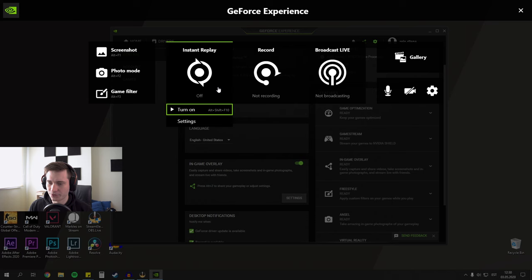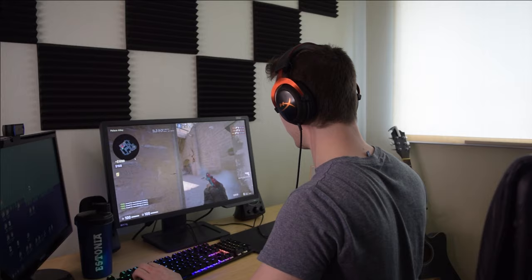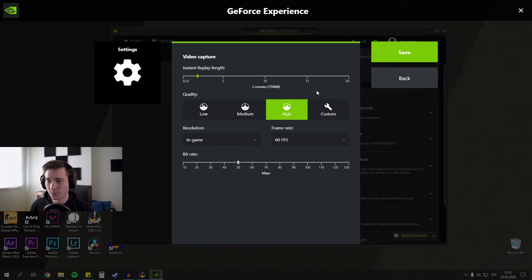So we're gonna go to the settings of Instant Replay. First make sure it's turned off — if you have it turned on you can't access the settings. We're gonna go through all of these one by one. First we have Instant Replay length. If you have it set to two minutes, then whenever you press your shortcut key it saves your latest two minutes of gameplay or desktop. I'd suggest around two minutes for games like CS:GO, Siege, or Valorant where it's round-based, so you can save a whole round. But if you play battle royale games that take much longer, you can set it up to 20 minutes, so whenever you have a really good game you can simply save the whole game.